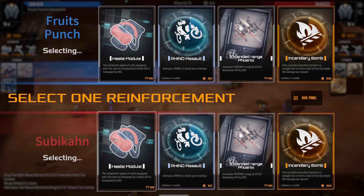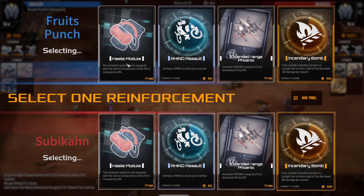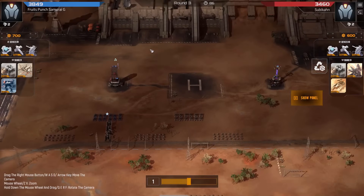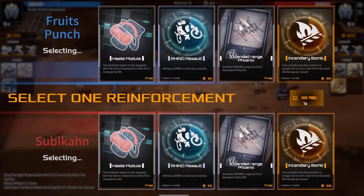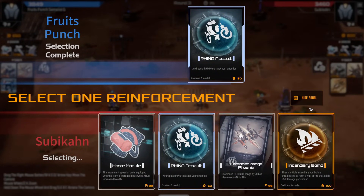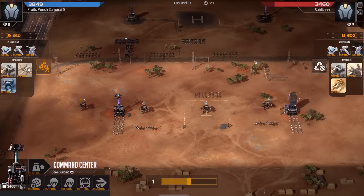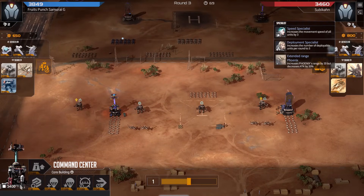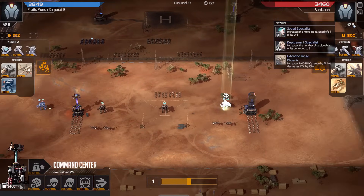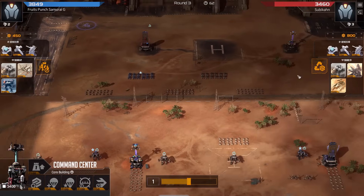Probably haste module for red on some mustangs I would assume, maybe incendiary bomb for blue. Rhino assault could also be good against the aggro player. Yep, actually going for rhino assault and take a tower probably. And red did go for extended range phoenix — interesting, not going for the haste module here for the mustangs.